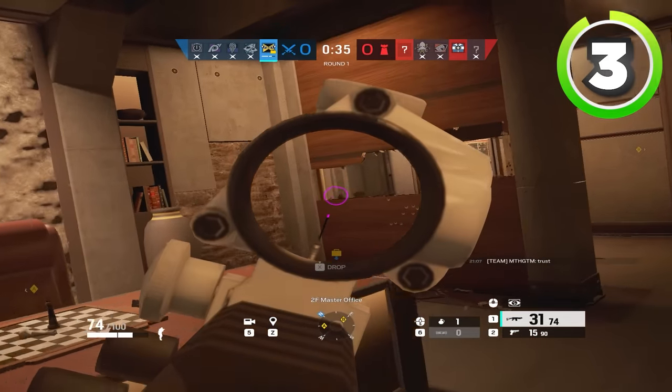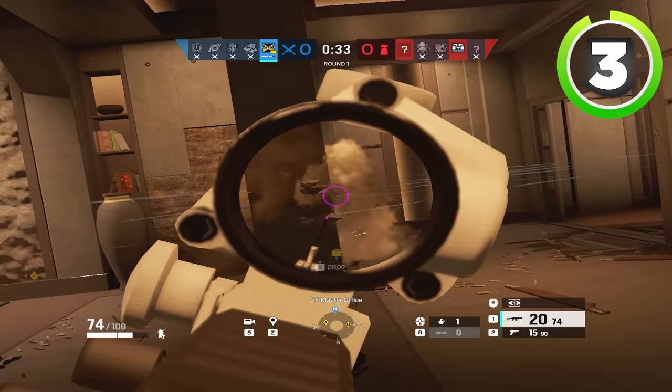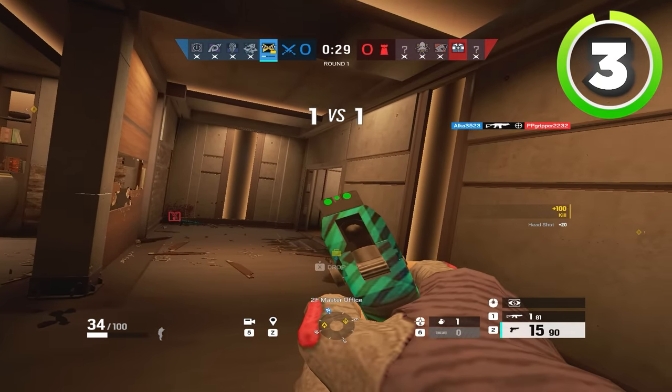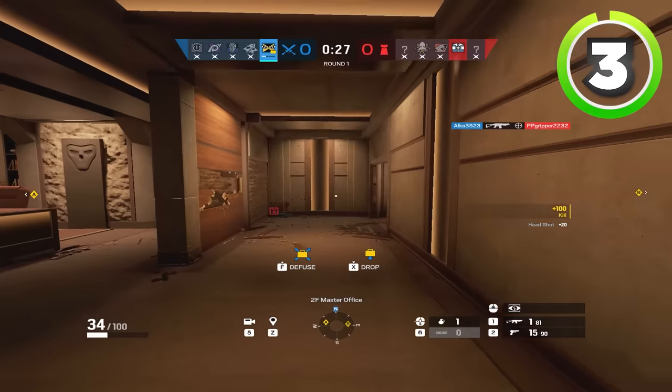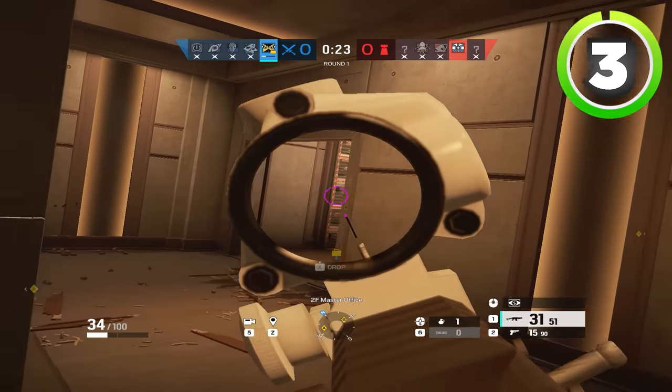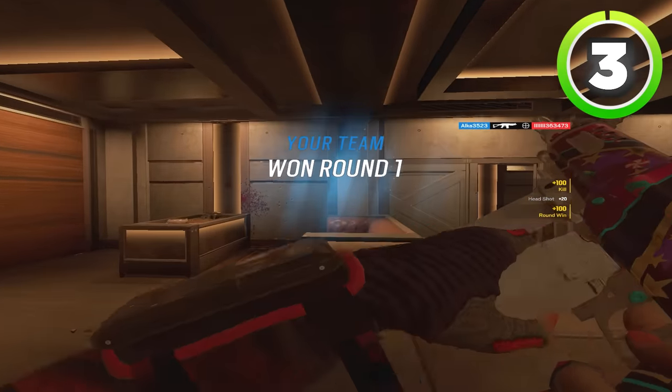If you're down in man count, especially later in the round, you want to be getting very aggressive, because this will prevent defenders from running out on you, swarming you, spawn peeking you, and making you take a bunch of gunfights you can't handle all at once. And that's pretty much every scenario for when to be aggressive and when to be passive.